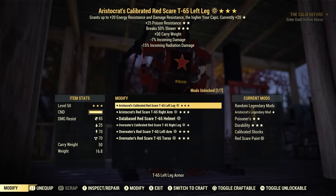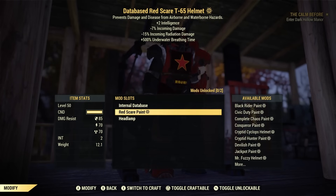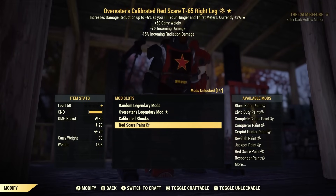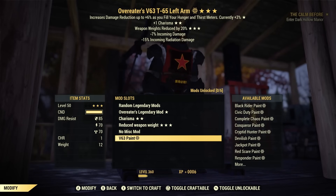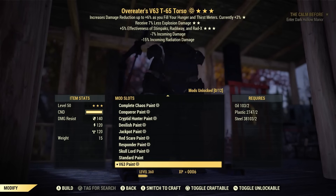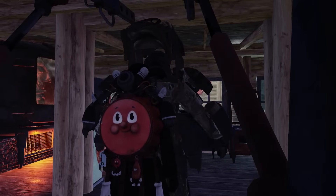First things first — I have my T65 power armor here and I'm going to apply the V63 skin to it. That's going to be the item most people are excited about. The power armor skin is what I'm looking forward to second most, with the weather station being the main one. I haven't actually seen the skin in game yet, so this is my first look.